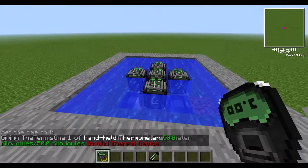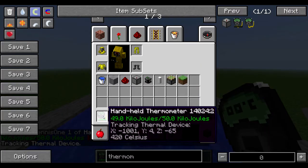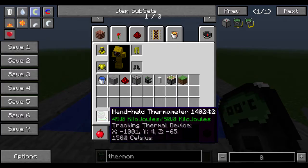If you shift right-click a thermometer on the device you can track the temperature without having to look at the thermometer blocks, which is quite nice. This is just the handheld one, but it doesn't output a redstone signal like the other blocks, so you can't automate without that unless you want to control your control rod manually, which would take a very long time.